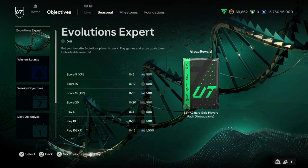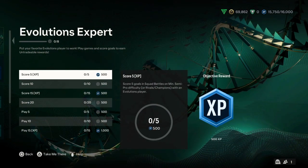Welcome back everyone to the channel, hope you guys are doing well. So with the release of the week 2 Trailblazers event today in FC24 Ultimate Team, we now have gotten another objective which is the Evolutions Expert that comes with 8 objectives. So let's talk about how to complete these objectives.